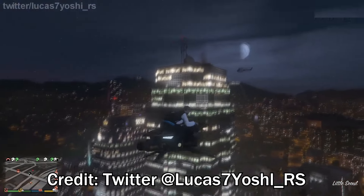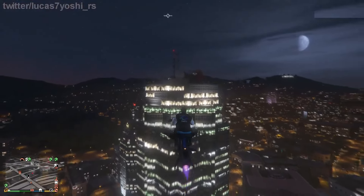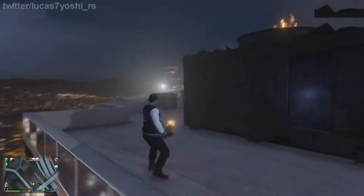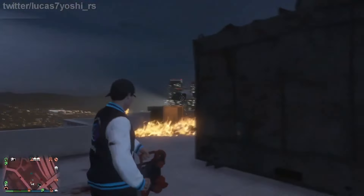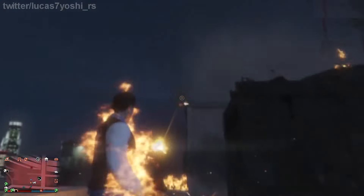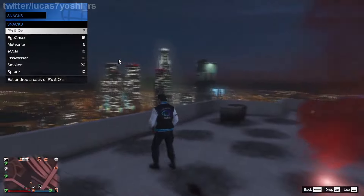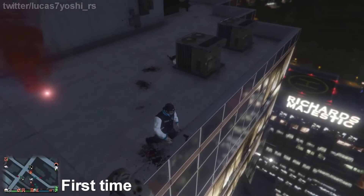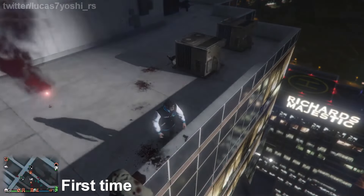Here's a clip thanks to Lucas7 Yoshi RS. The event takes place on top of the Maze Bank building — there'll be a lot of cops as well as a group of enemies at the rooftop, so come prepared with your body armor and snacks. Once you take out the target shown as the red blip on the minimap, he'll drop the WM29 Pistol shown as a blue blip. Simply loot this item for the first time and you've successfully unlocked the WM29 Pistol as well as a Season's Greetings livery for the MK2 Pistol. You'll also get one KRP the first time, or one KRP plus $25,000 for subsequent completions.